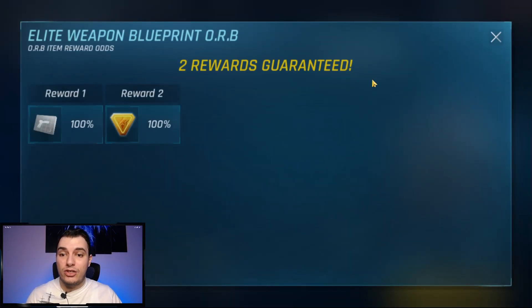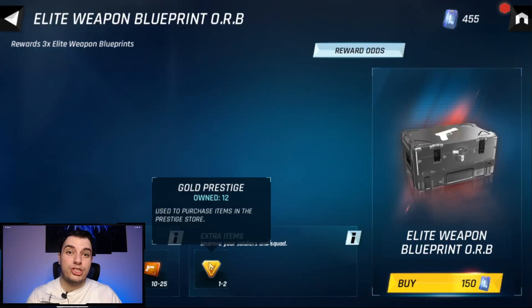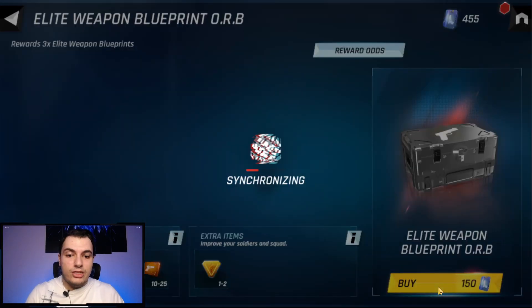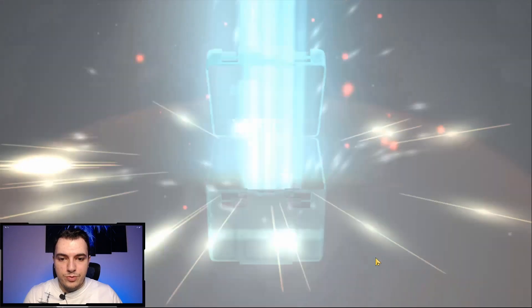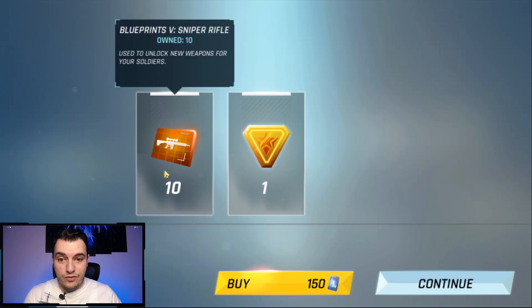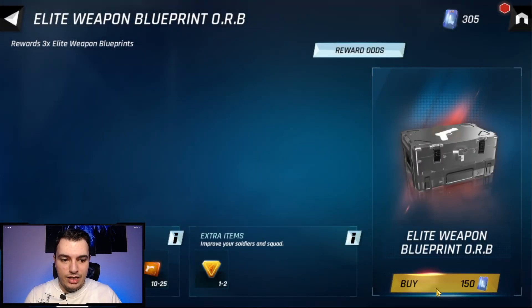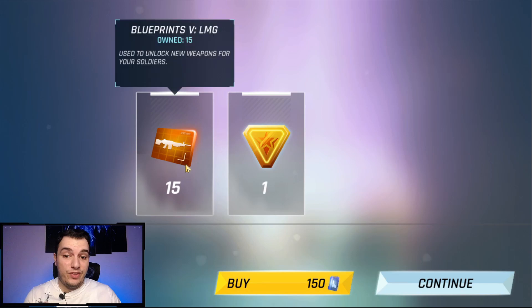You're going to get from 10 to 25 blueprints each time you open an elite weapon blueprint orb — it gives one reward, plus a second extra reward of gold prestige, which I think is pretty good. On the first open we got 10 sniper rifle blueprints, and on the second we got 15 LMGs — much better.